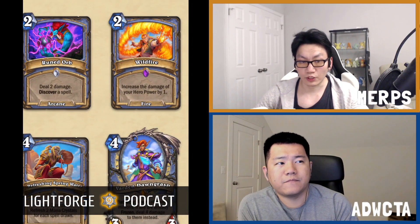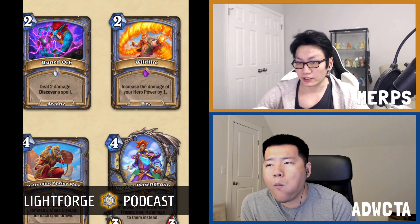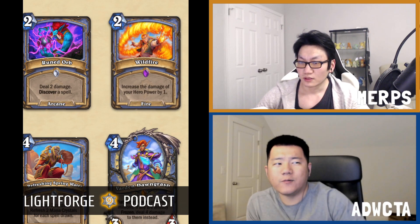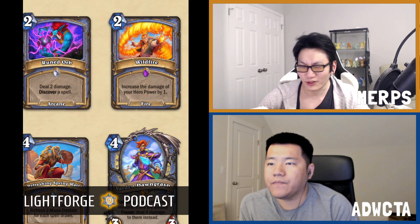Welcome back. This is Adwakta, this is Murps. We're doing Mage, the good old tutorial class. Let's jump right into it. This is the Forged in the Barrens card valuation stream, by the way — episode 9. So if you're watching this and not the other stuff, at least watch the first one. Mage gets started with one card in the A tier, which you wanted to knock down lower, but you're a hater.